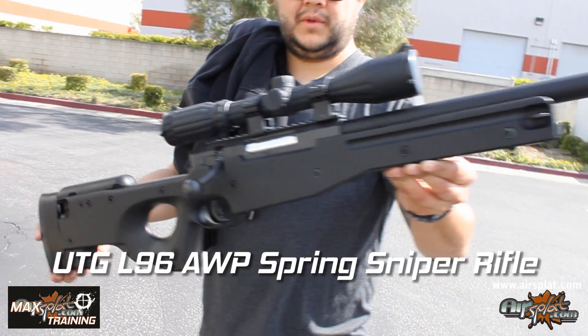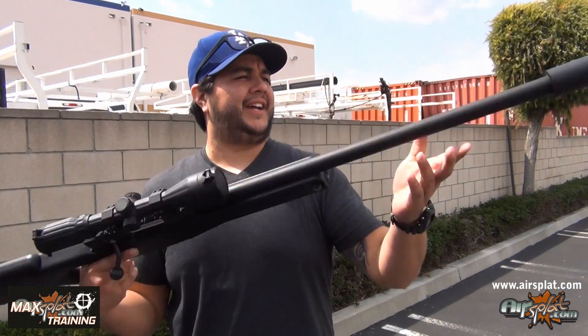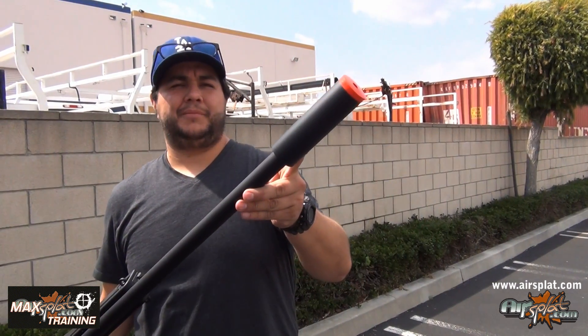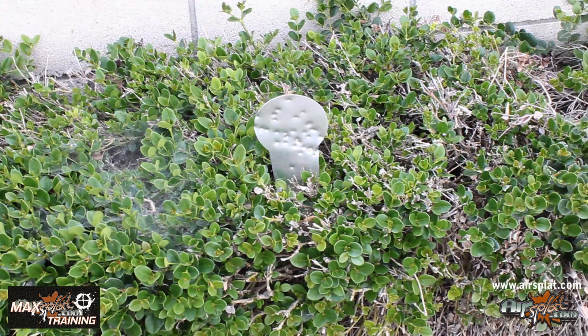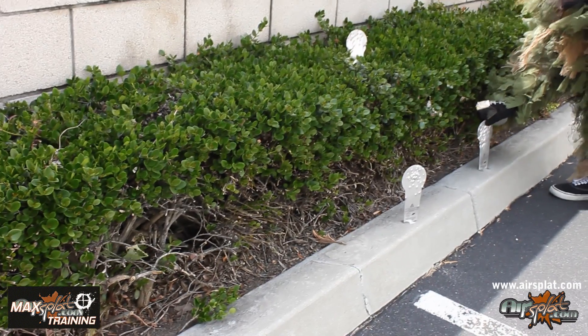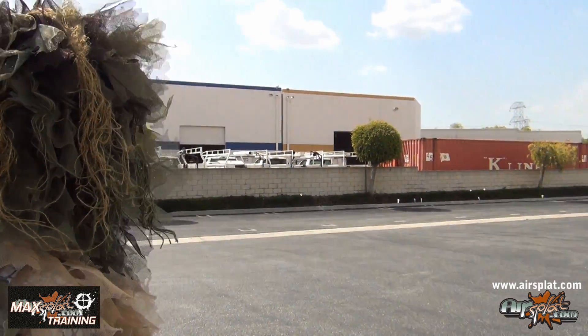My luck of the draw, I got the UTG L96, fitted it with a UTG 3x9x40 scope, and slapped on a mock suppressor — just because it makes it look pretty. Alright, so we have our shooting course set up. We have some Madbull poppers out there, about 40 yards out — pretty good distance. We're going to have it timed to see who can shoot all the poppers in the least amount of time.